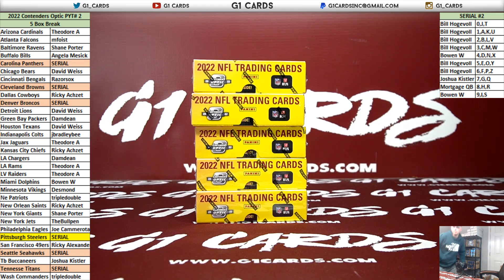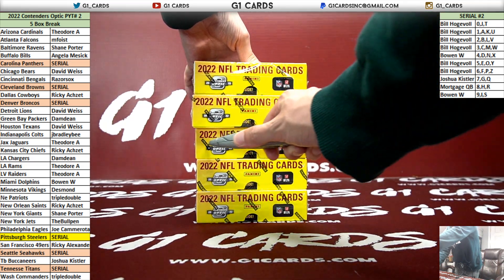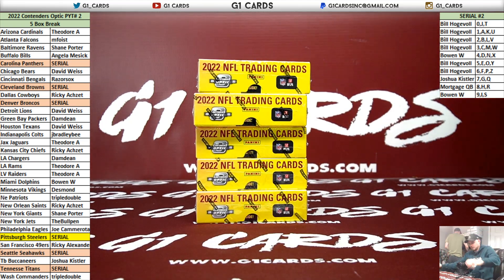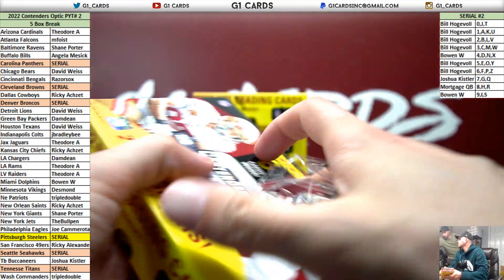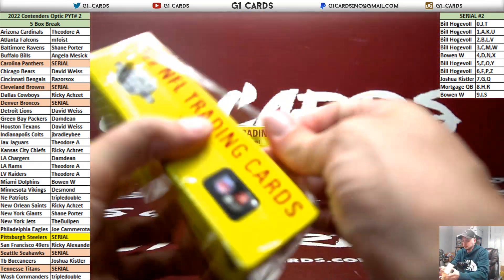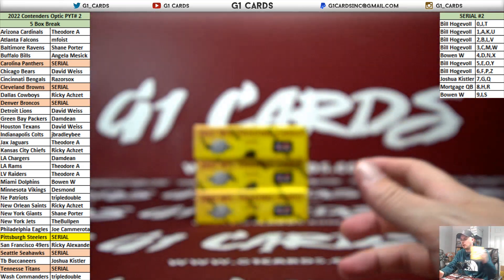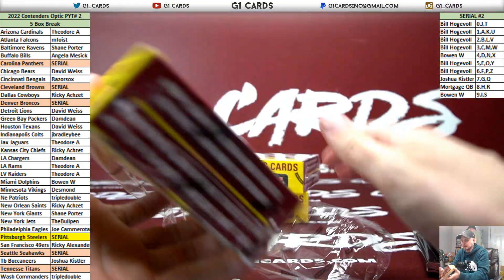All right guys, here we go — 2022 Contenders Optic Football, five box pick your teams, number two. It's a very affordable product, much cheaper than the Bowman Chrome University, which was a 12-box case — that made everything a little more expensive. This is only an eight-box case.